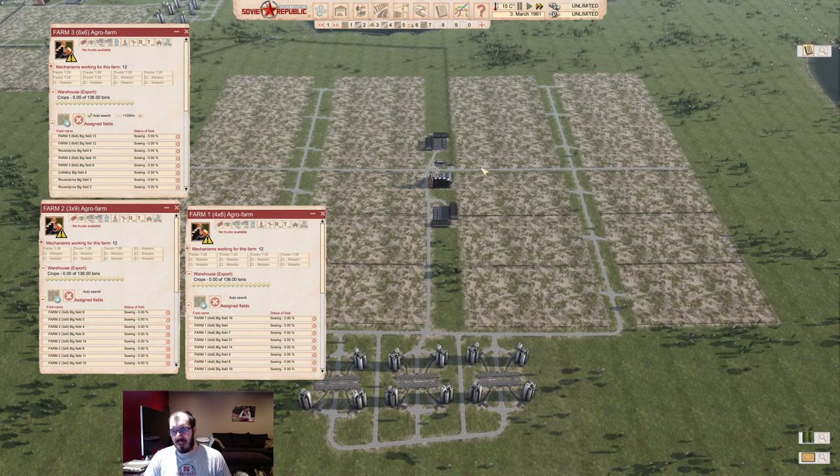You should always try to keep multiples of at least one of your vehicles matching your field count. If you have five tractors and 23 fields, the tractors will only be busy part of the time. So at least make it so that all your vehicles can be active at the same time — that's a little efficiency you gain.